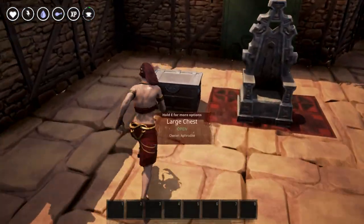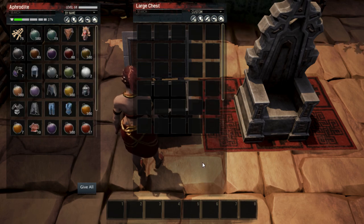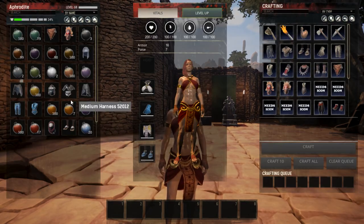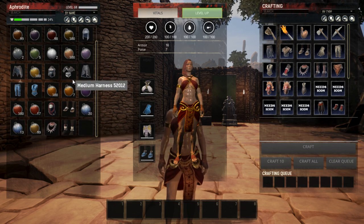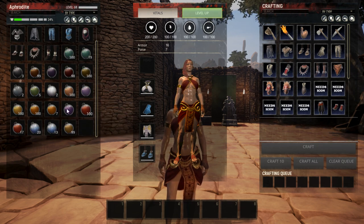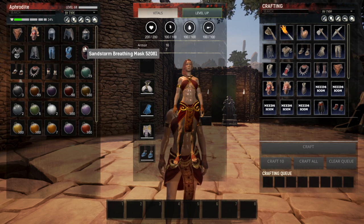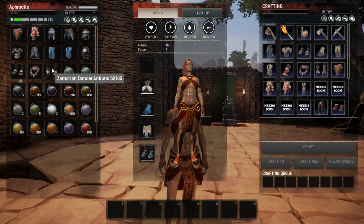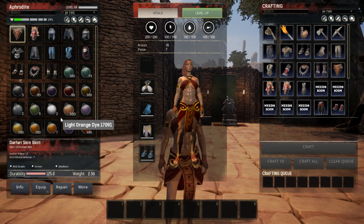Let's clear this out and talk about dyeing items. I've got a bunch of different types of dye and several different outfits here. Sorting by type, you can see the different dye types we have and the different outfits. Each outfit dyes differently, and depending on the material, the dye will look darker or lighter — it varies from item to item.